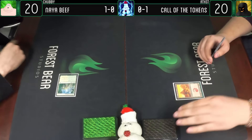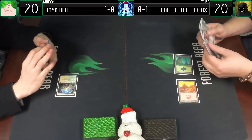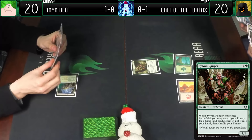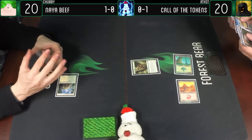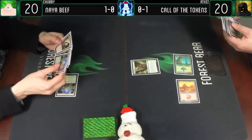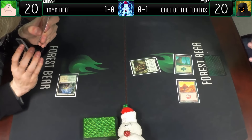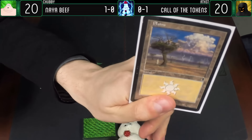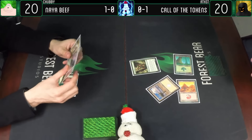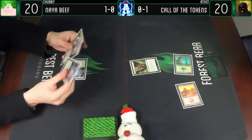Selesnya Guildgate, go ahead. Drought turn. Forest and Sylvan Ranger. Won't have any color problems this time. Nice looking plains with a thunderstorm - there's a gentleman on there holding a stick, so he's probably going to get fried. And not the good kind - not the kind you do on a Friday night. Enter go.